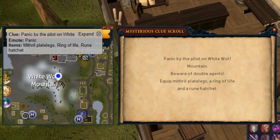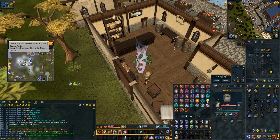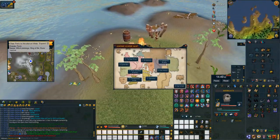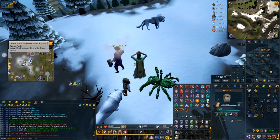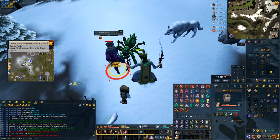Next is the panic at the White Wolf Mountain clue — there's also another one where you have to talk to the gnome glider up here, and both are done exactly the same way. I have my grace of the elves attuned to overgrown idols, I teleport there, surge directly towards the glider, talk to the gnome, do option number two on the glider system to get here. Once you're here, do the emote if it's the emote clue and kill the double agent; if it's the other one, talk to him and do the puzzle he gives you.